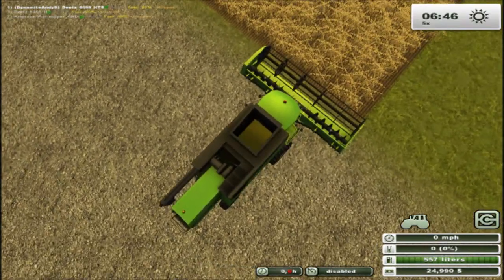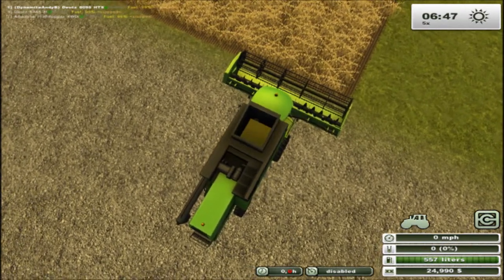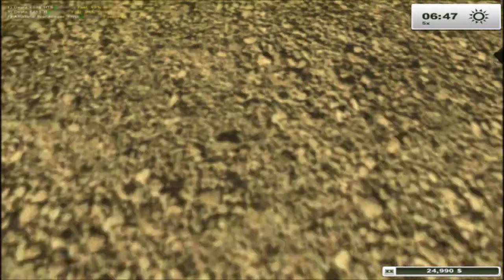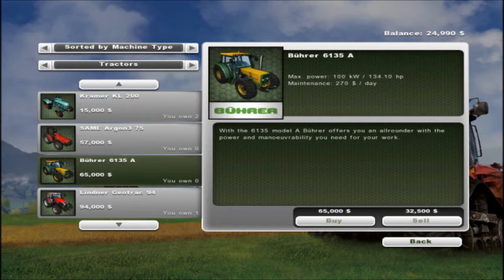The first hint or tip I'll give you when you're starting out on a new map is: download some decent mods. Because when you look at something like the Buha — now some maps start out with this tractor, and if you look over here on the maintenance, it's $270 a day.